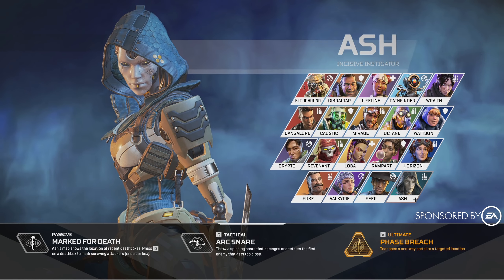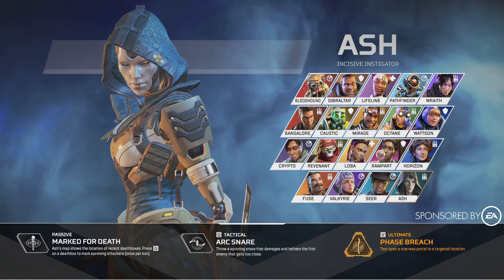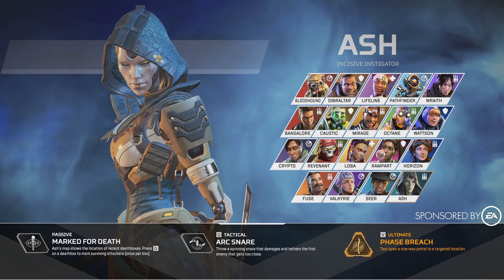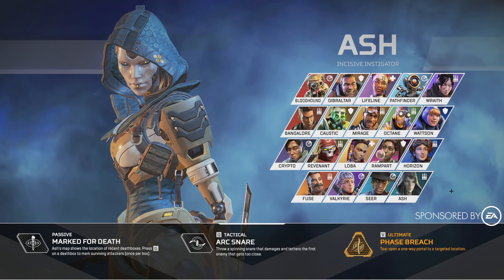Ash and Fuse are kind of more of a soft marking where it's a very limited thing that they can do. But still, we have a lot of wall hacks and a lot of just enemy location revealing coming into the game these last few seasons. So definitely something that you want to have on your team, and it's getting to a point where it's very difficult to not have it on your team.